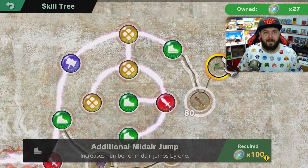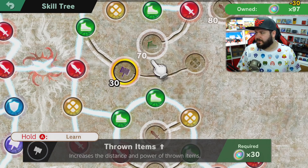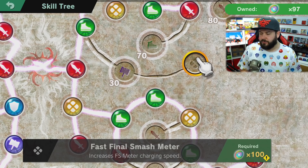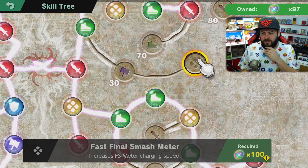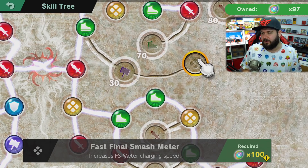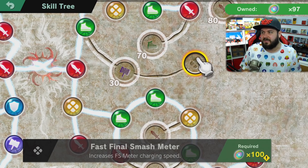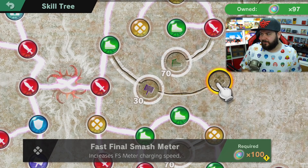Because I play as Kirby in World of Light I don't really need an additional mid-air jump, but if you're playing as literally anyone else it might not be a bad thing to grab — it's over here in the top right for 100 skill spheres. Also in the top right you're going to find Fast Final Smash Meter, which increases the rate that your smash meter is going to be increasing. I usually knock out opponents by the time my smash meter is fully charged, so it's kind of situational — I feel like you should use a spirit instead of a skill tree ability for this.